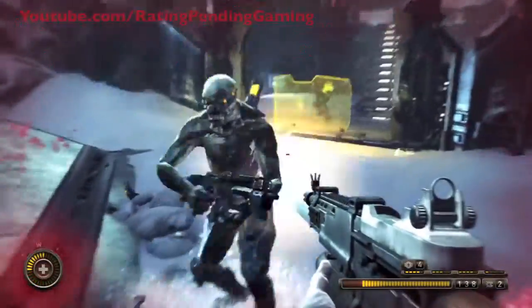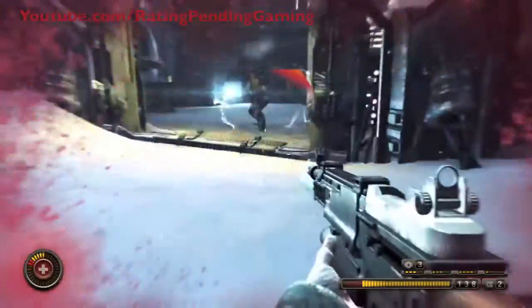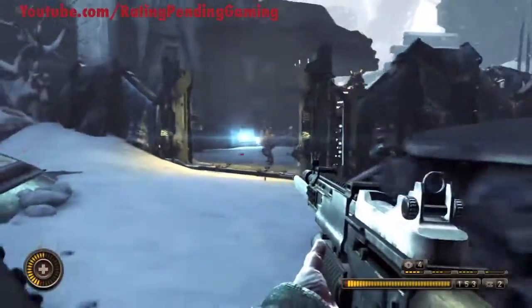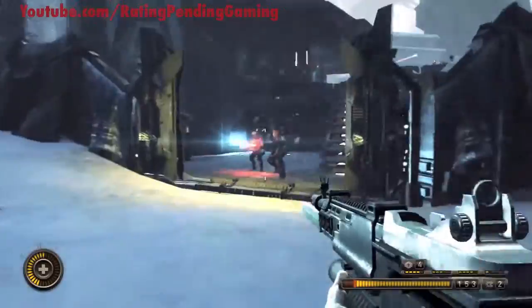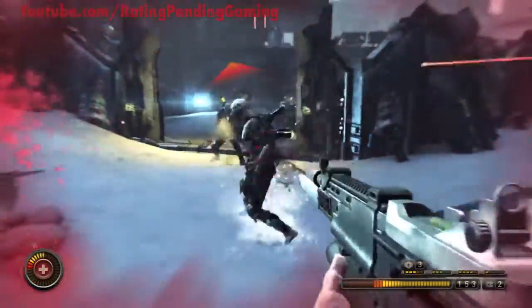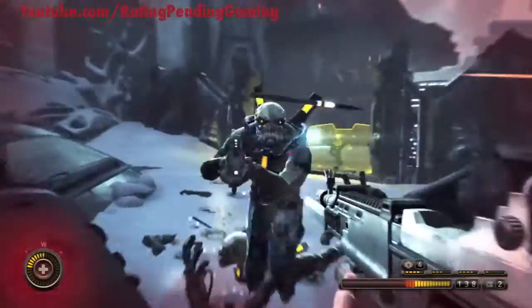Alright, Raid Impending Gaming here and today's trophy is Overload in Resistance 3. Now to get this trophy all you have to do is throw an EMP at the Steelhead's shield. I found in Chapter 16 or whatever, it was really, really easy.